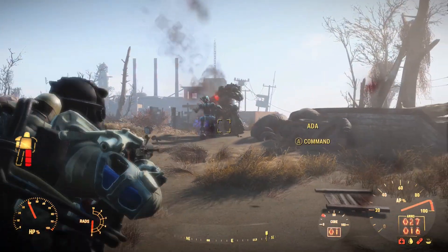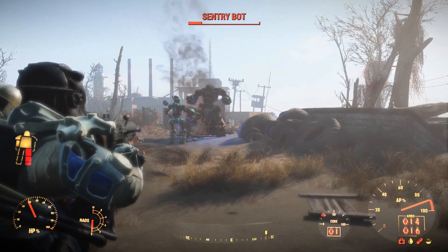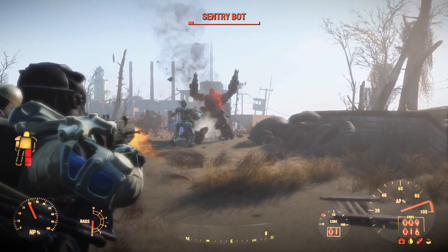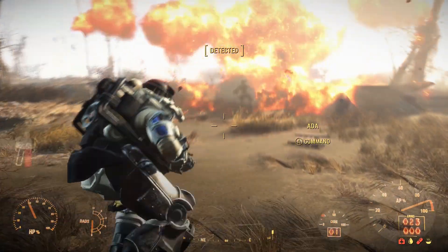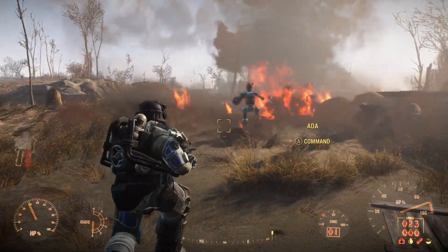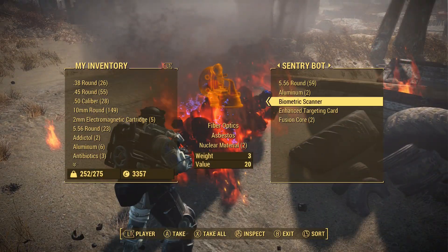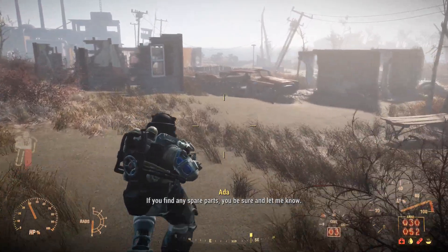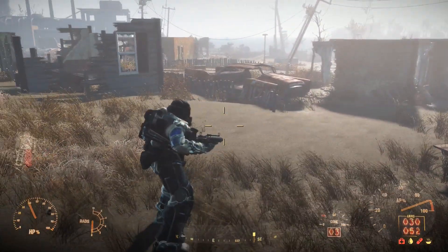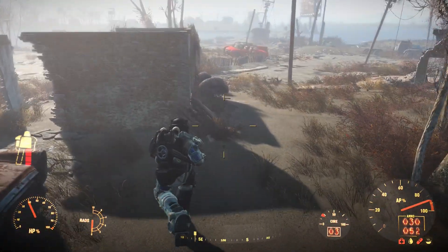Ada, why are you right in between us? There we go. Watch out for the explosion! Crazy robot. Two more fusion cores. If you find any spare parts, you'll be sure to know. Yeah, sure thing. That was almost bad.